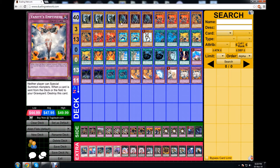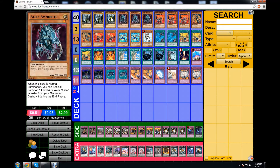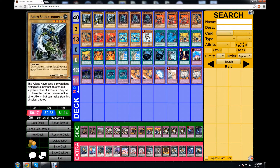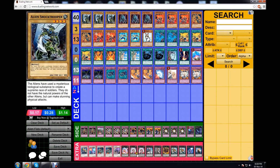So how do we get Ammonite into our hand? That's why we have two King of the Feral Imps — a generic rank 4 that lets you detach one Xyz material to add one Reptile monster from your deck to your hand. Alien Ammonite and Alien Shock Trooper are both Reptiles. A good hand would be Rabbit: use Rabbit to make two Troopers, detach Trooper with Feral Imps to get Ammonite, then next turn summon Golgar. That's why Rabbit's in the deck, and that's pretty much the alien part.